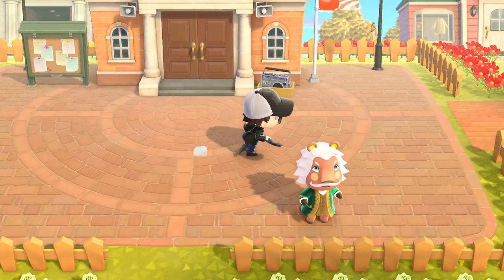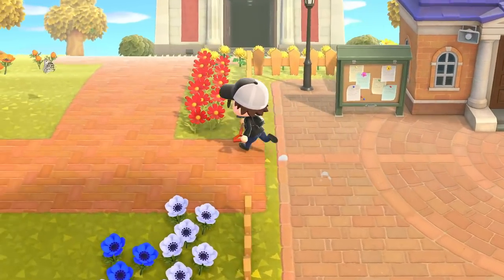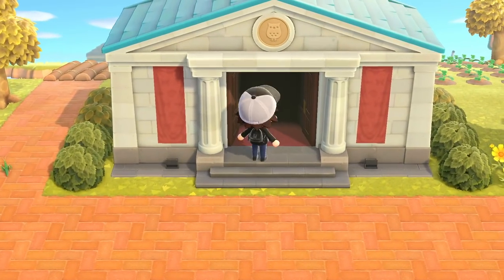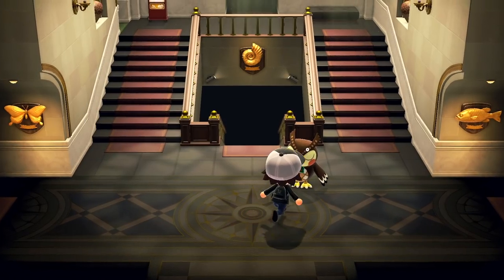I need to figure out what to do first and in what order. I guess I should just go to Blathers, get these fossils categorized and sold. Then maybe we'll talk to Brewster and work on our other daily stuff. I'm very bad at planning, apparently. Hi, Blathers!